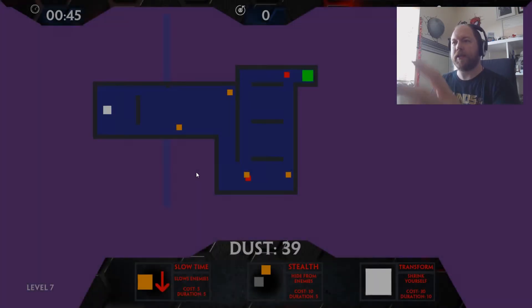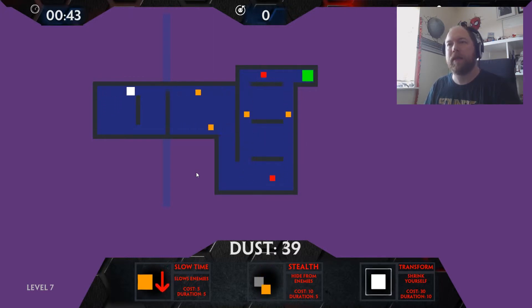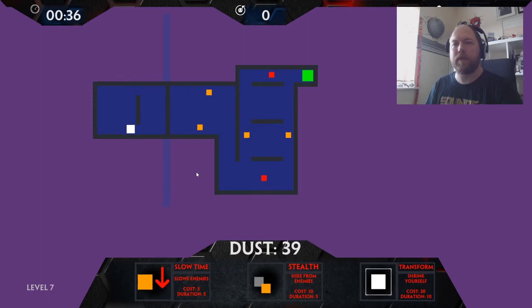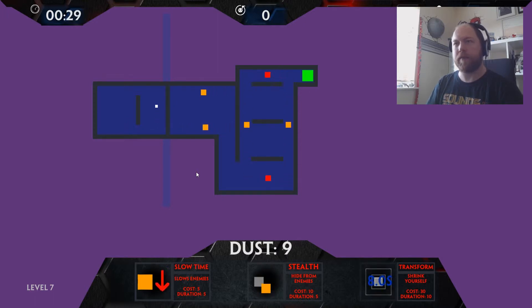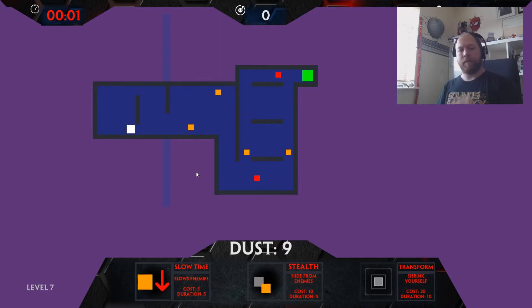Let's do a few random levels so you can get the gist of it. Like I say, it is very, very simplistic, but that doesn't mean it shouldn't be played. We have a problem here straight away — this level seems to be broken. I don't want to have to shrink myself because it uses up time. I can't do anything because I had to shrink to get through the gap. Level seven, Michael — fix it.